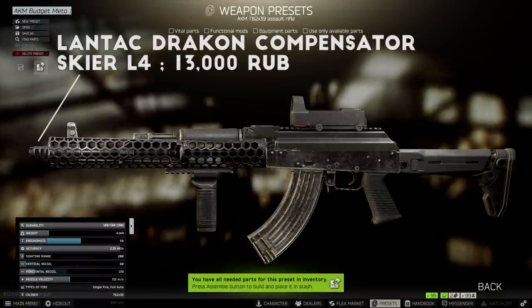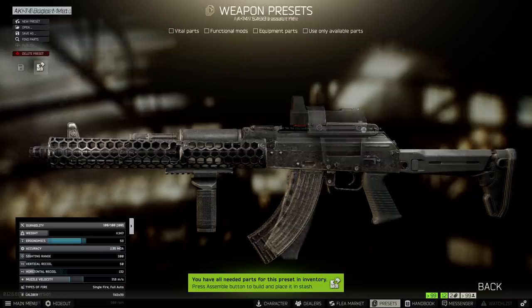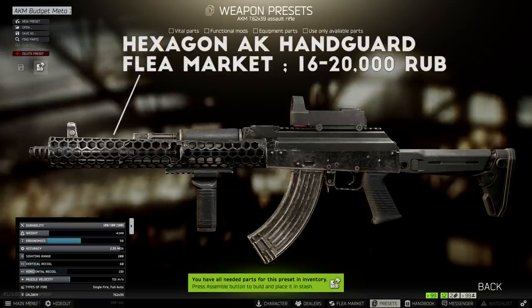Starting from the muzzle, on this build I'm going with the Lantac Drakken Compensator at Skier Level 4, which is the best-in-slot muzzle for the AKM when it comes to recoil. If you're doing this build on an AK74, you'll want to go for the PWS CQB Compensator, sold by Skier Level 3. Next up, the handguard I've gone for is the Hexagon AK handguard, sold by Mechanic Level 3, but is actually much cheaper on the flea market, coming in at around a 50% discount at 16,000 rubles for the average lowest price.